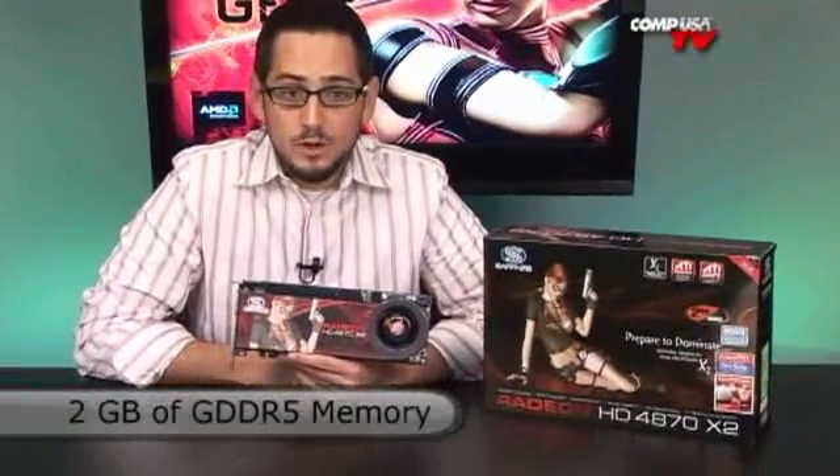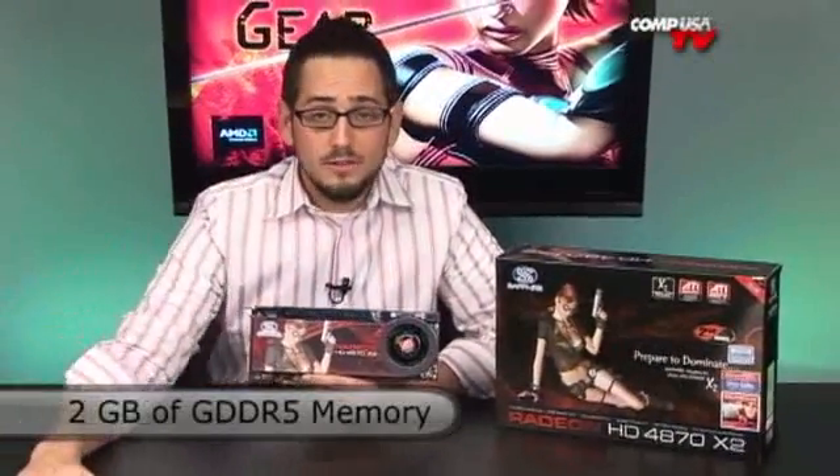You get 80 texturing units in total — that's 40 and 40, one for each GPU. You are using GDDR5; it's not scaled down, it's running at full frequency, the same as the 4870. It's 2 GB in total, operating at 3600 MHz. The actual base clock is 900 MHz, but it's quad-pumped because it's GDDR5, bringing it up to 3600 MHz.